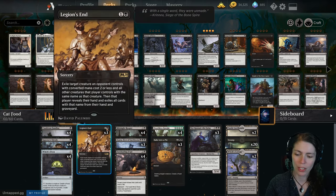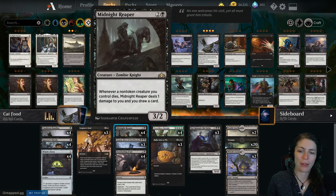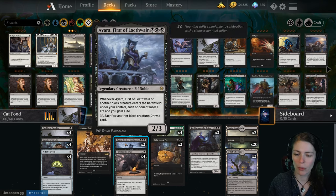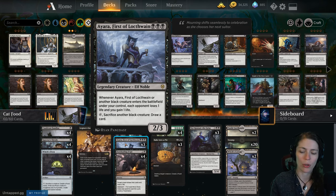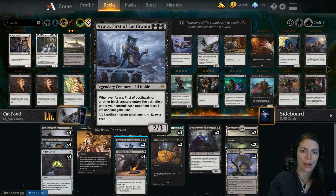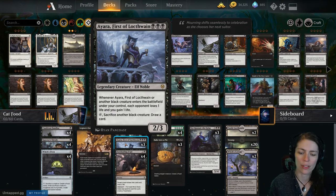Then Legion's End, just to deal with some of the early game aggro. Midnight Reaper works beautifully with the cat — so when you want to dig for combo pieces or just want more card draw, Midnight Reaper helps us dig through our deck. Then we have Ayara, First of Lockthwain. Whenever Ayara or another black creature enters the battlefield under your control, each opponent loses a life and you gain a life. So if you have Ayara out when you're looping the Cauldron Familiar, they're losing two life and you're gaining two life per loop.